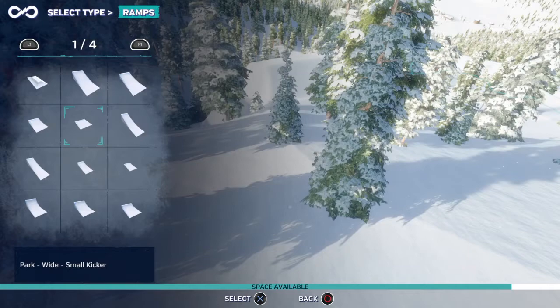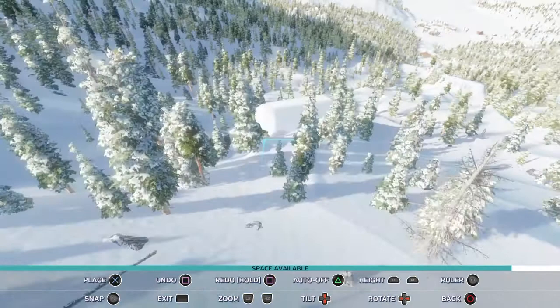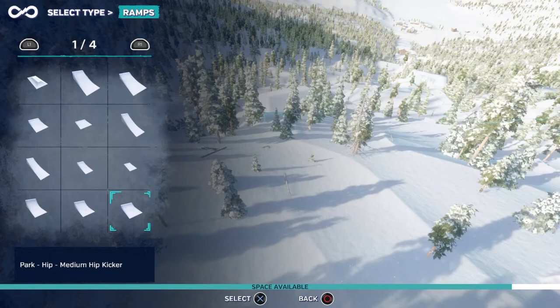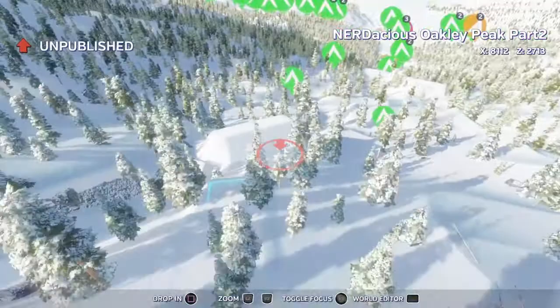I'm going to use a kicker right here — it is that easy. I'm just using medium, because it just throws me up and it's not going to take me too far out, which will play into this side of the run. There are a whole bunch of options here — a little bit over here is backcountry, but over here is more of a park style area.